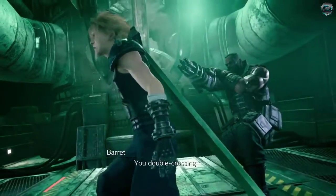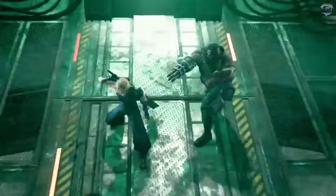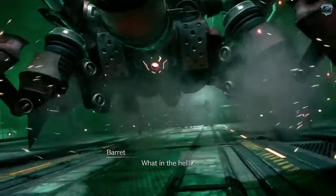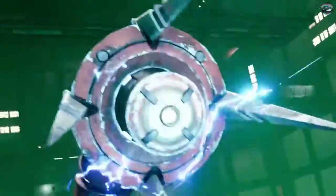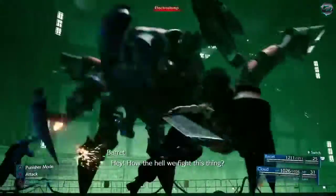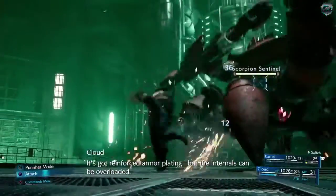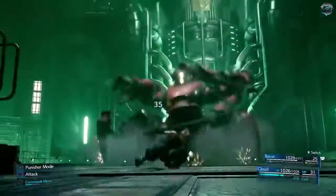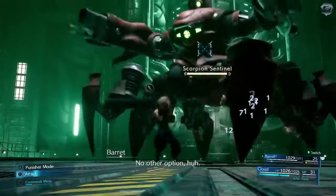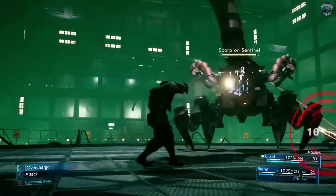You double-crossing! What you gonna do now? How the hell do we fight this thing? It's got reinforced armor plated with the internals to be overloaded. Lightning magic! No other option, huh?